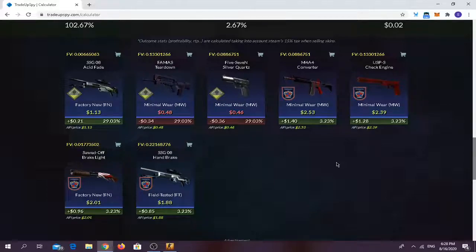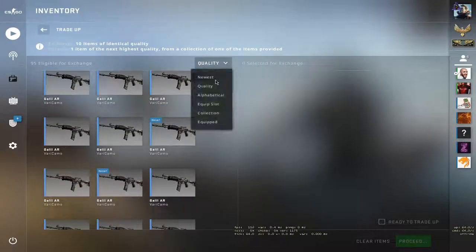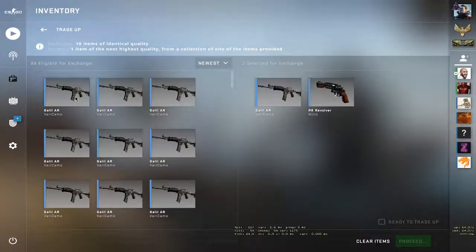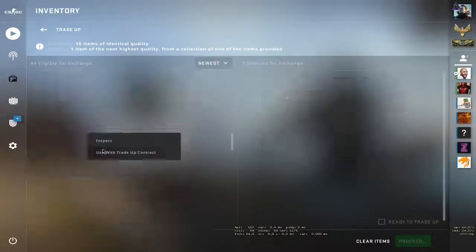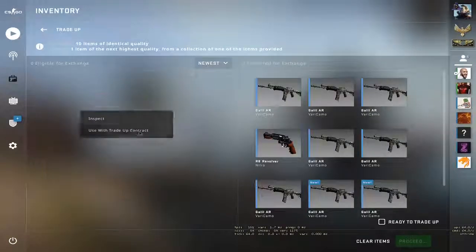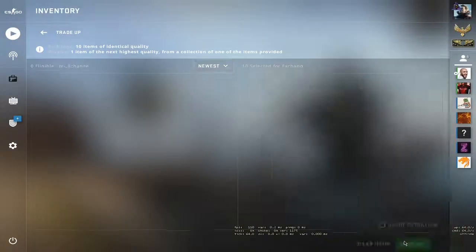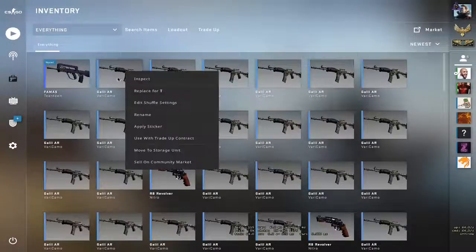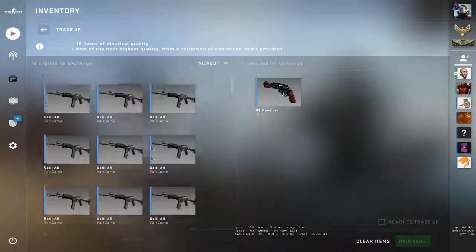Let's see what will happen right now. Let's do the first trade-up, sorted by newest. Let's add 1 R8, 3 Galils from the top, 3 Galils from the mid, and 3 Galils from the bottom row. Let's hope for a 2018 Inferno collection skin. First trade-up, first loss. Okay, I'll take it — only 35 cents loss.